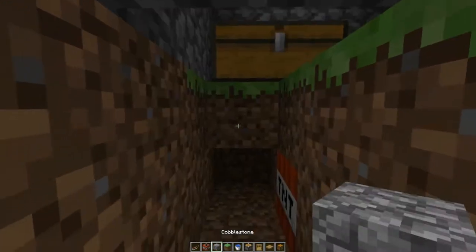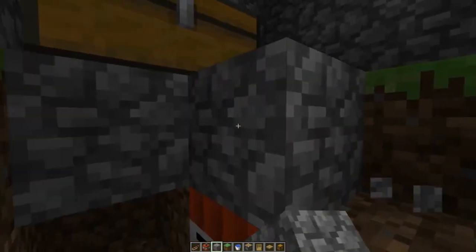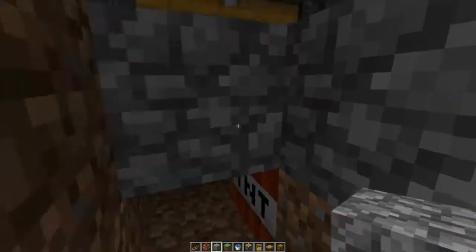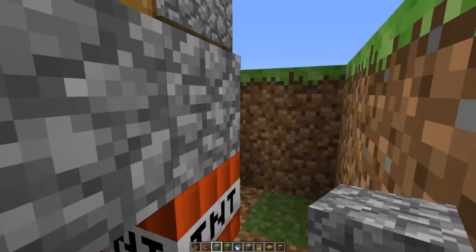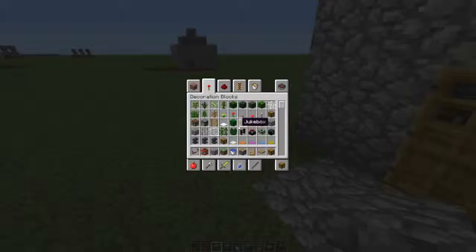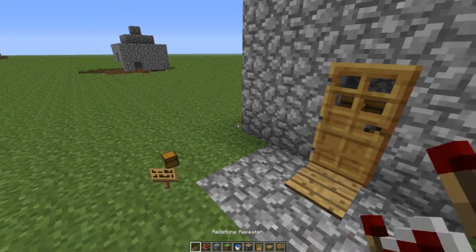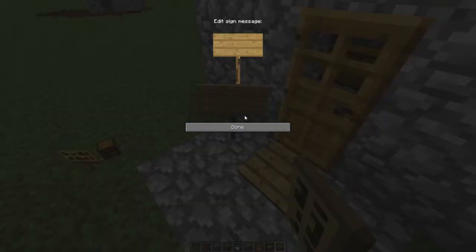If you want to fill this in with cobblestone you can, but it's not really necessary — you can fill it with dirt or whatever. It's not going to be a house that stands for long. After you're done with this, take a sign and put something on it that lures people in, like 'Wild Guy 233's house.'